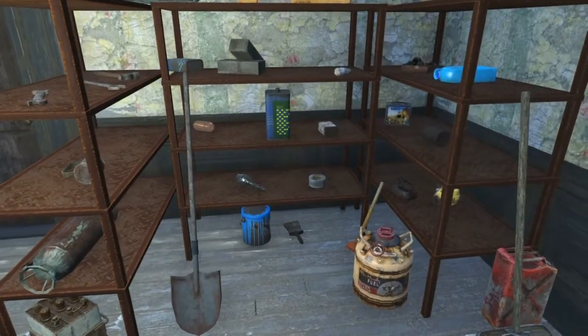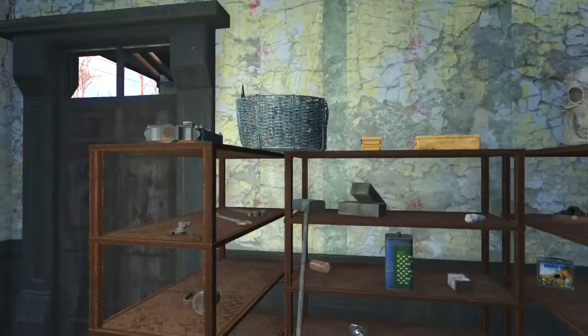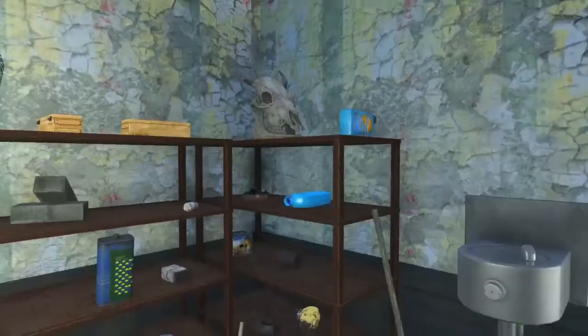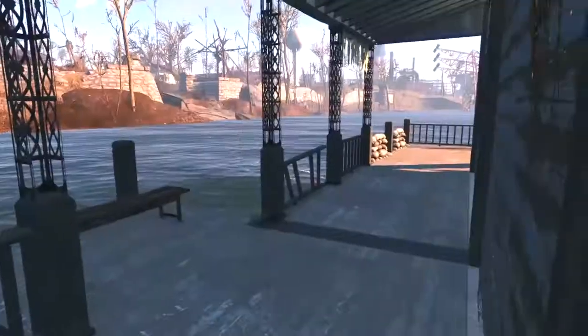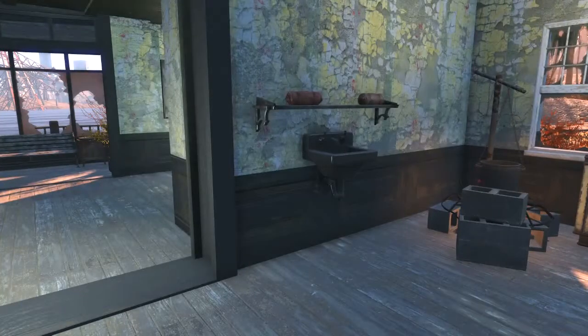Back here in the storage area there's just a bunch of stuff I could use — junk and mods sitting around. You never know when you'll need it. This is the back door — nothing special, but I did replace it; there was a broken one there before.